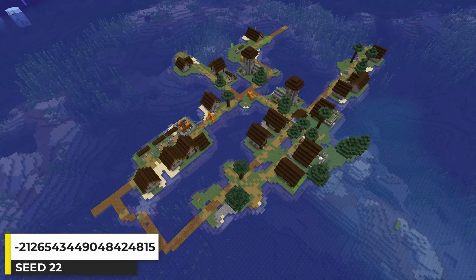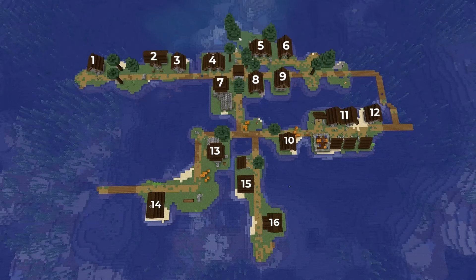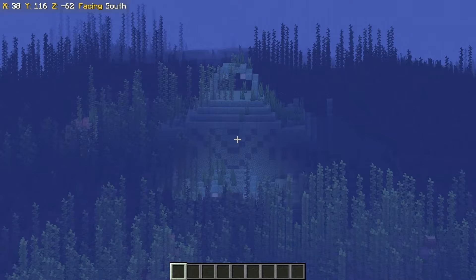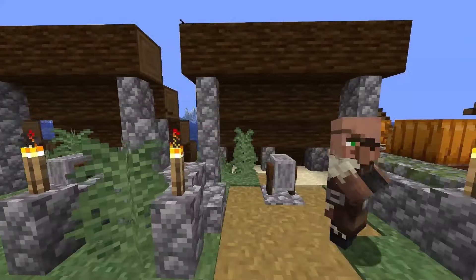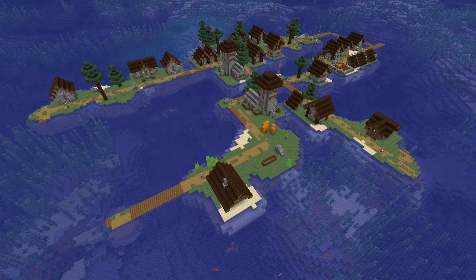This ocean village is a taiga village — I find plenty of plains ocean villages, so a different variant is pretty nice to find. This one has 16 buildings, with a frozen ocean nearby, a shipwreck right there, and an ocean monument over there. It's kind of cool how these outdoor blacksmiths line up with each other — like this is the designated blacksmithing area of the village. I think this is a pretty cool Minecraft seed.